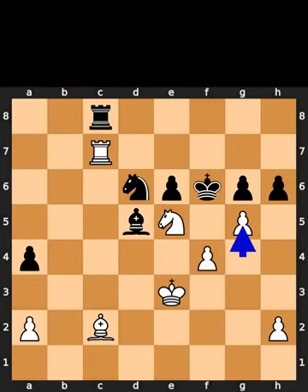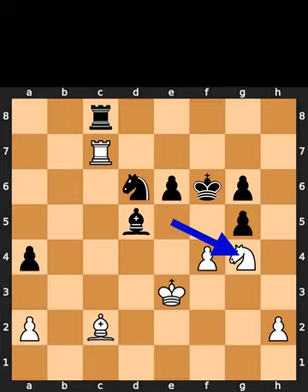White plays pawn to g5. Check. Black takes the pawn on g5 using the pawn. White plays knight to g4. Checkmate.